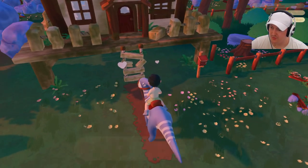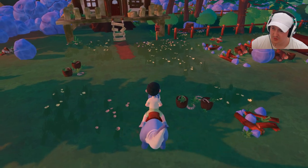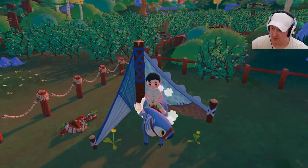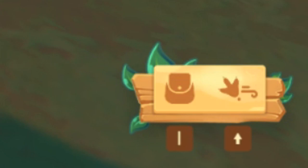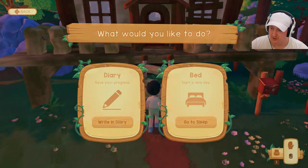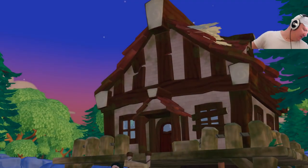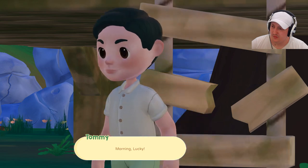'There we go, told you it would be quick.' Nice — she can just help clear everything. Does she have limited energy? The dinosaurs probably have limited energy. How do I get off again — right mouse click. There's stuff in the bottom right. Shift for running. 'What would you like to do — save your progress or go to sleep?' I'll go to sleep. My computer is having a hard time right now. Morning, Lucky!